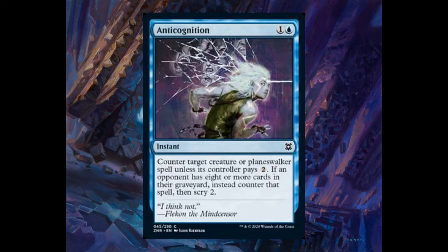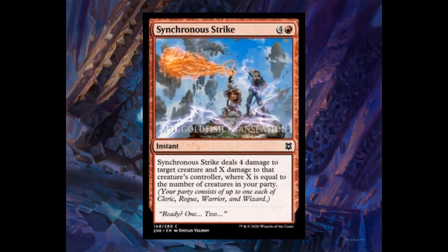Anticognition, one and one blue. Counter target creature or planeswalker spell unless its controller pays two. If an opponent has eight or more cards in their graveyard, instead counter the spell, then scry two. Very, very strong card — and this is only a common. Skyscrimus Strike, four and one red, instant. Deal four damage to target creature and X damage to that creature's controller, where X is equal to the number of creatures in your party.